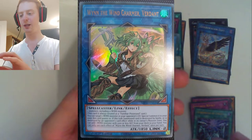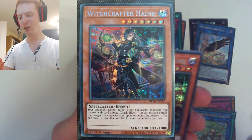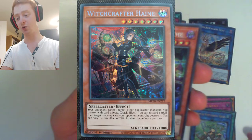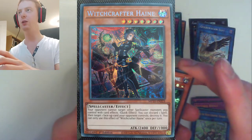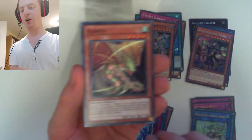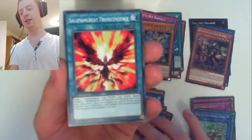And then our other Ultra is Wynn the Wind Charmer Verdant — a pretty cool link monster if you play the Charmer cards. And then here we go, Prismatic Secret Rare — we've got Witchcrafter Heine. Your opponent cannot target other spellcasters you control with card effects, and then quick effect: you can discard a spell and target one face-up card your opponent controls and destroy it, once per turn. Looks nice — 2400 attack, 1000 defense. And then we have Empress of the Evil Eye, Marincet Current, Ranryu, Evil Eye Confrontation, Infinitrak Crab Crane, Marincet Wonderheart, and Salamangreat Transcendence. So to be honest, even with that one pack I'm pretty happy. Got some nice cards — that Nightmare Incarnation card is really cool.